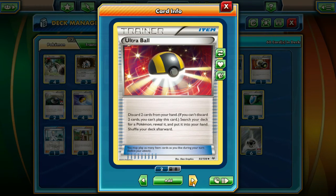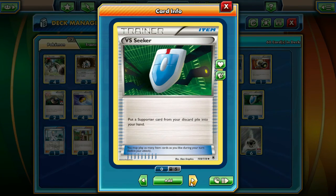Moving on, we're running two Ultra Balls. We cut down because we don't want to discard too many valuable cards. That's why we lean more on the Level Ball and Heavy Ball setup, but two Ultra Balls is still good sometimes. Then we're running three VS Seeker — not four, just three. It's personal preference; if you wanted to run four you could cut something. Now jumping into the supporter line, we're running one Colress for occasional card draw.